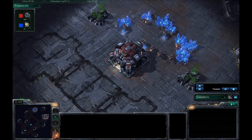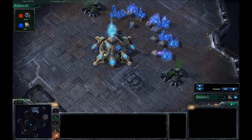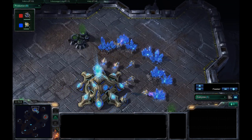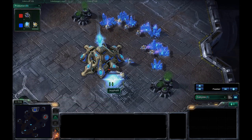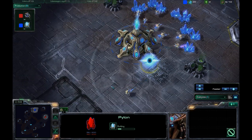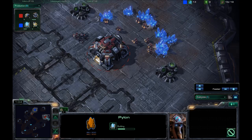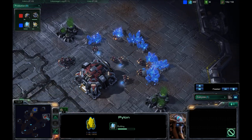I usually like to go for medevac drops on this map, but that's a second-tier strategy. My first instinct is to go for three racks on this map. Even though the rush distance is so long, I have had a lot of success with that.